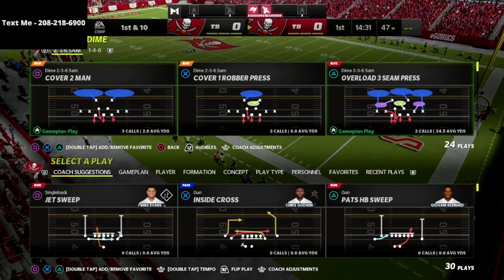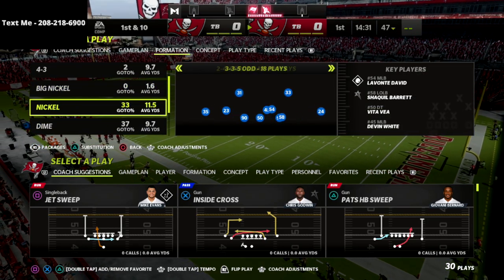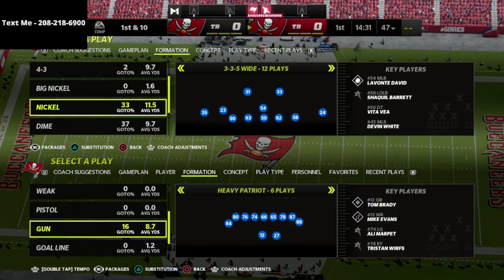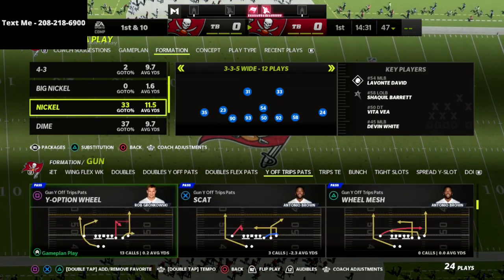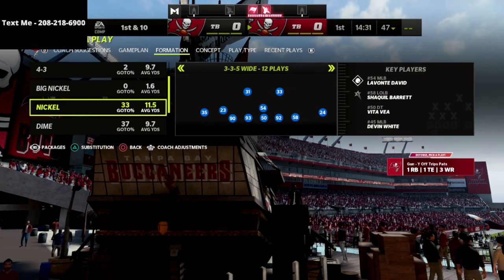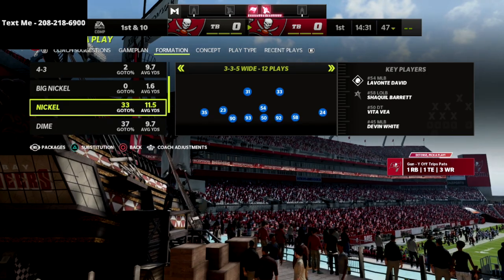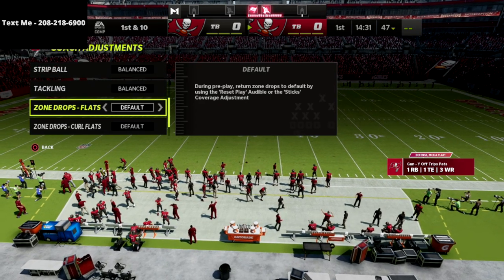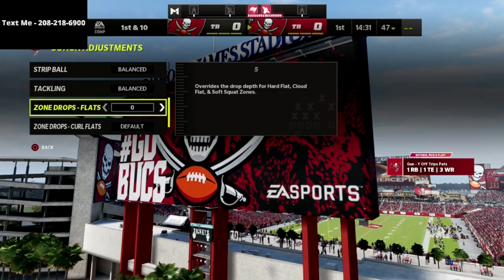In this video I'm going to share with you the easiest to play mini scheme for a defensive system that you can use to slow down some of the best offenses in Madden 22. What's going on guys, my name is Cody. Thank you for taking the time to watch this video. If this is your first time visiting my channel, be sure to click that subscribe button down below. This is a simple two different setups — the same exact play but two different setups — that you can use to easily slow down some of the best offenses in Madden 22.